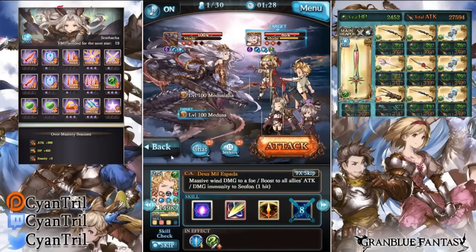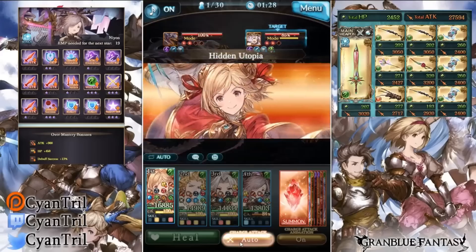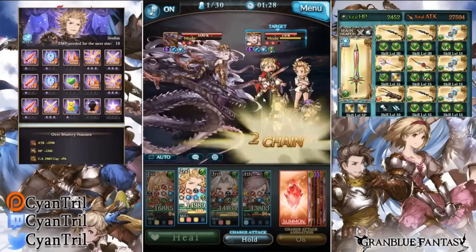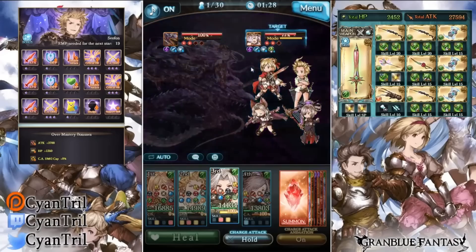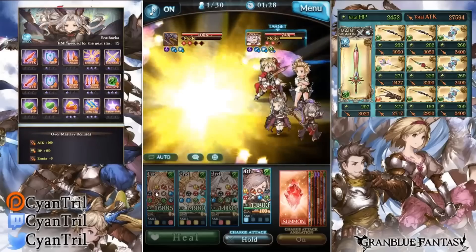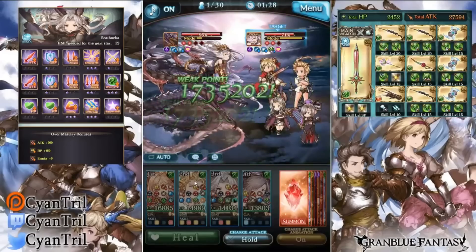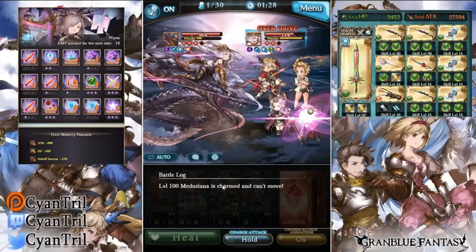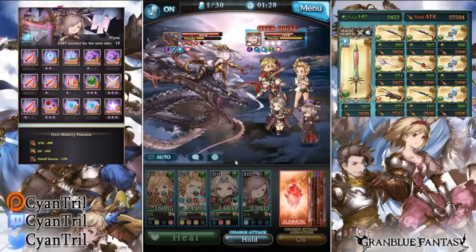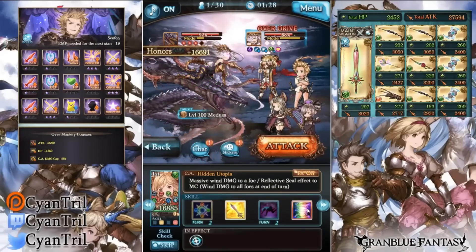I'll try to ougi here if I can. See that — I gained the magic circle on my ougi, so now I can use a different skill. Will I? Probably not, but I can. That Grim Near effect there is because of the class weapon, but I'll talk more about that another time.